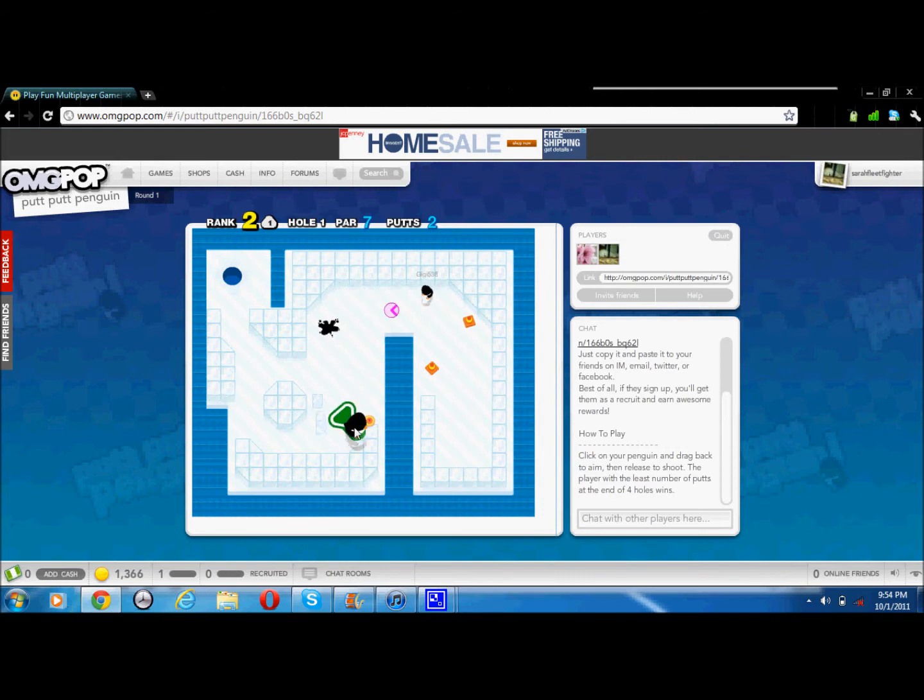Click, see — click and drag where you want to go, this way. Watch, then you basically keep dragging it. See, I got in the hole first, so I won this match.